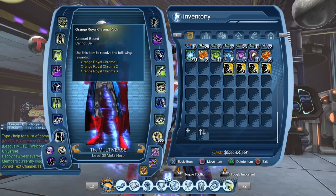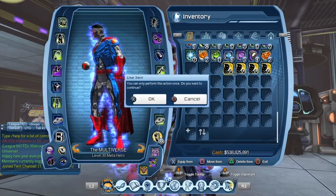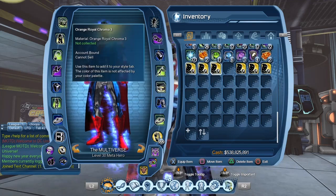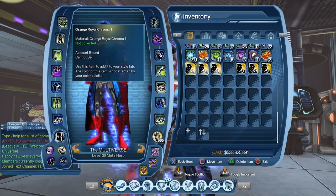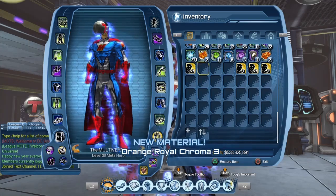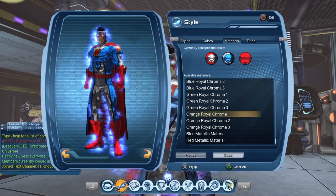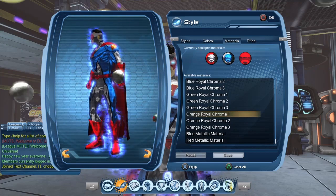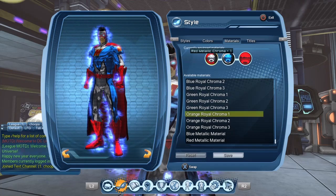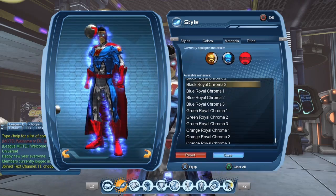You can see it contains the orange royal chroma one, chroma two, and chroma three. Let's consume it. We've got the three chromas, and each chroma is also a compound, so you could decide to give chroma one to one character, chroma two to another, and chroma three to a third. We're going to give them all to this one character. Go to your style tab, then your material tab, and you can see in your available material list the orange royal chroma one, two, and three. Let's equip them into our currently equipped materials.